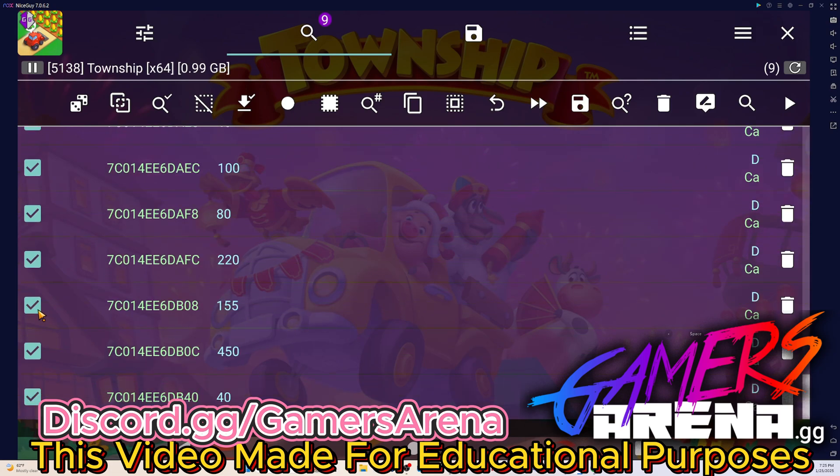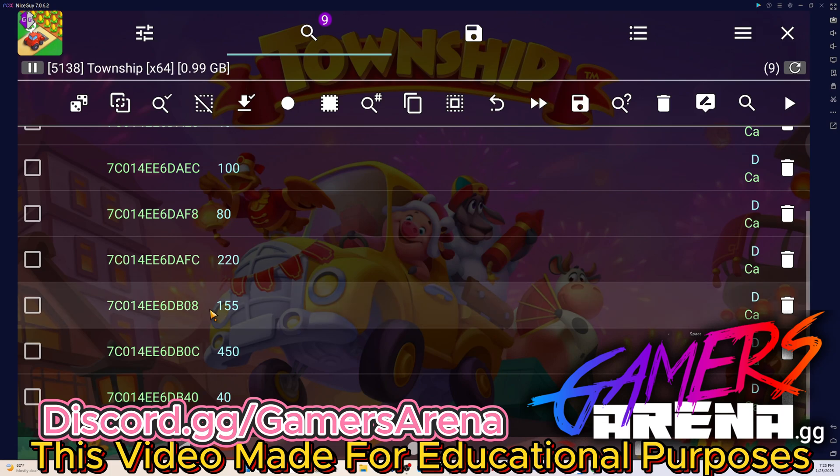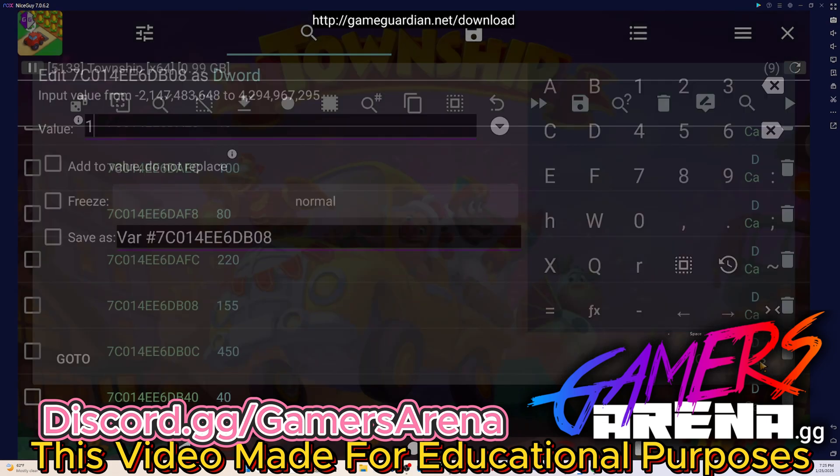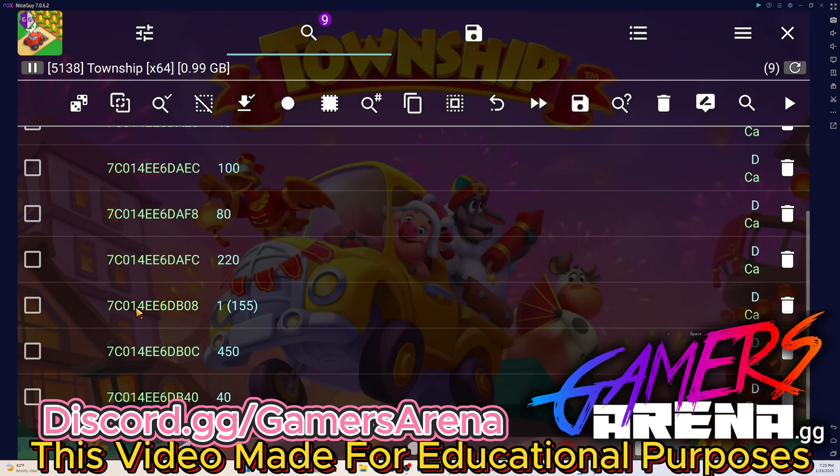As you saw in the picture, for 155 cash you're getting 450 energy — so we're gonna change that. Let me unmark everything, then go to the 155 and change it to 1. Basically that means for one dollar we're gonna buy this. We do yes and save it.